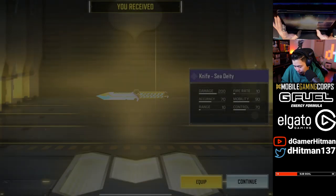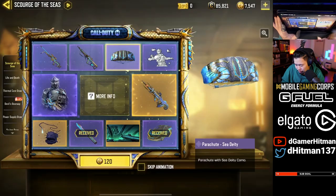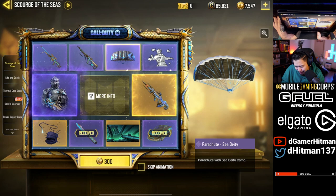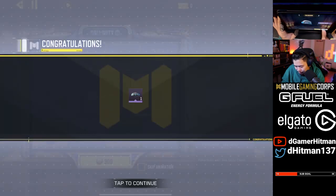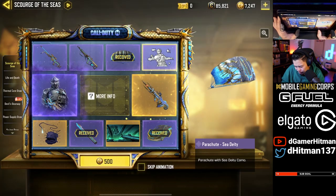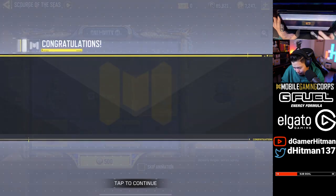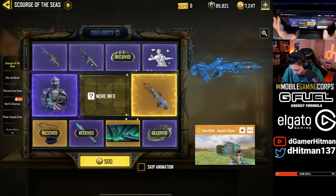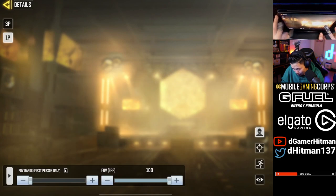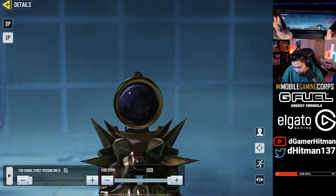I'm probably just going to do like three or four pulls. If we get something cool, like the legendary or even the M21 EBR, that'd be great. Last one — if we get lucky, we get lucky. I would love to get the Swordfish. Let me look at the iron sights — it has a pre-built iron sight on it, like a three-times scope on it.